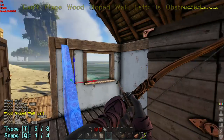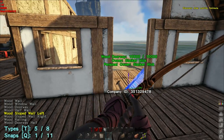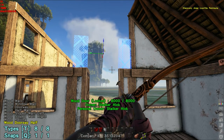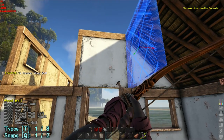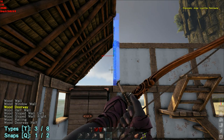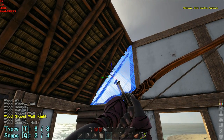I need a sloped wall - I believe that's the right one. Oh right, that's a door frame. Now I need a regular wall. Awesome. And I need the opposite slope in here - that's the one.